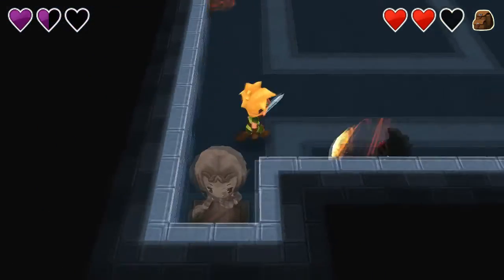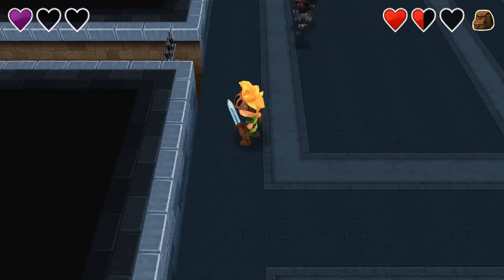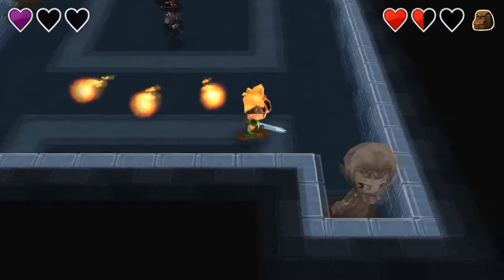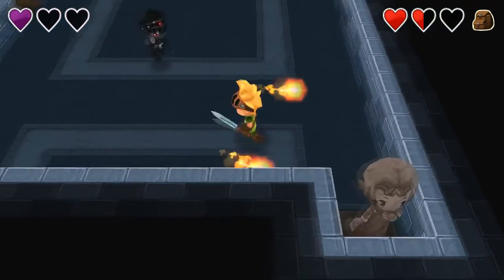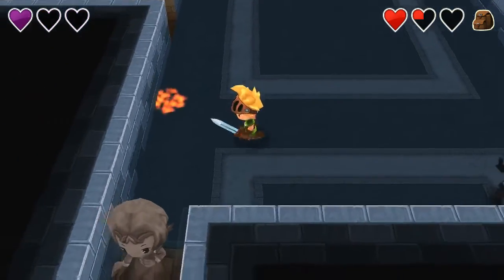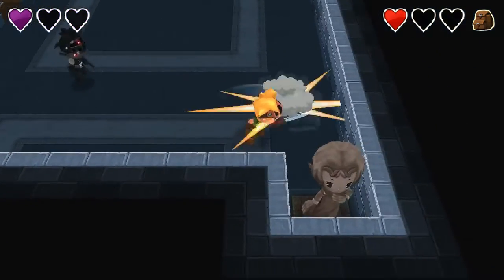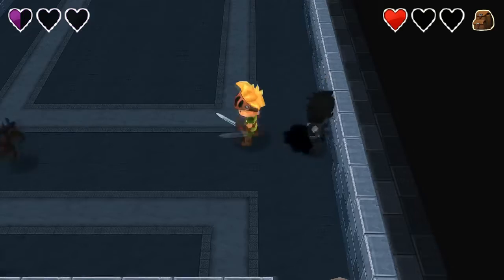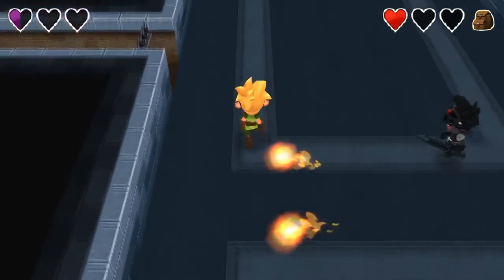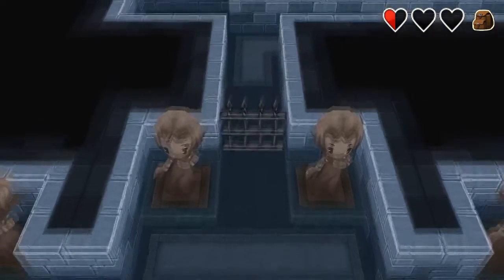At least the bats he keeps summoning do give me health, so that's handy. He keeps angling himself away from the walls. At least his attacks are pretty straightforward. How come I can't shoot fireballs? If this guy is my shadow, how come I can't throw them? We nearly died, but we got him. Anytime a boss dives like that I'm always like — oh, you're gonna charge into something, aren't you?